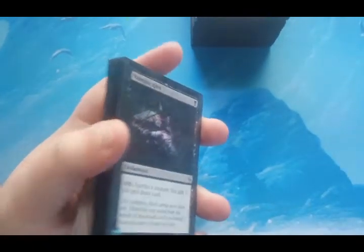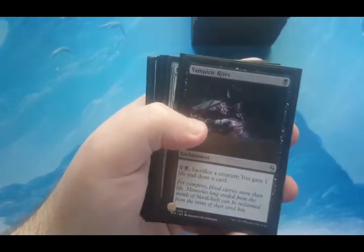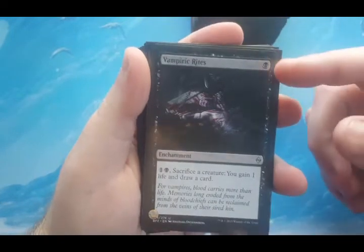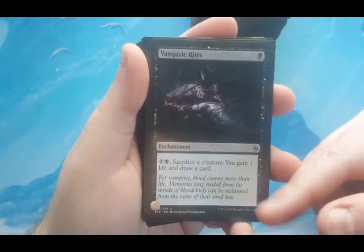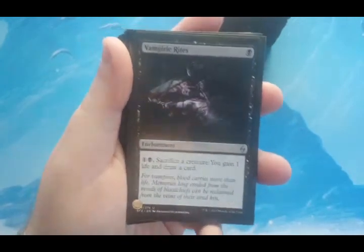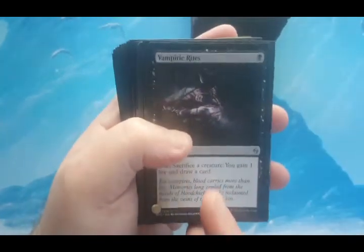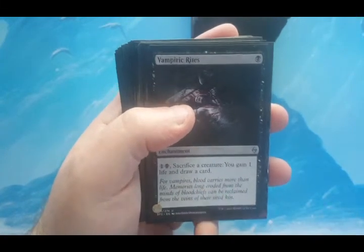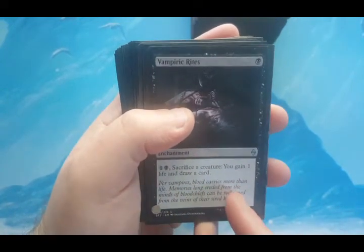Last part of the deck is all about utility. Vampiric Rites is an enchantment for one black. For two mana, sacrifice a creature — you gain one life and draw a card. It helps you gain life and draw cards, doing everything I want it to do. I love this card for every reason other than it's only in black.